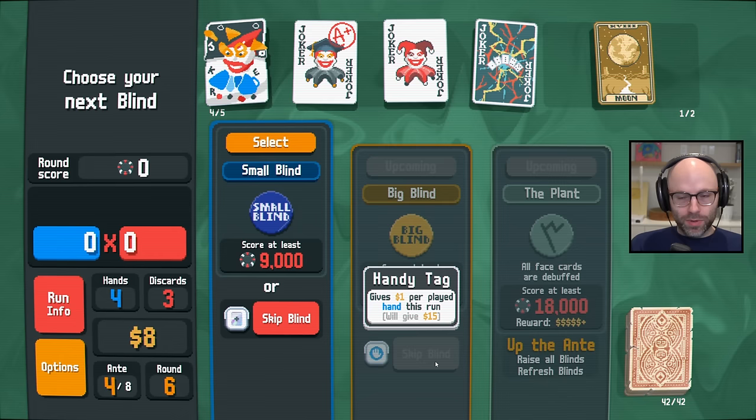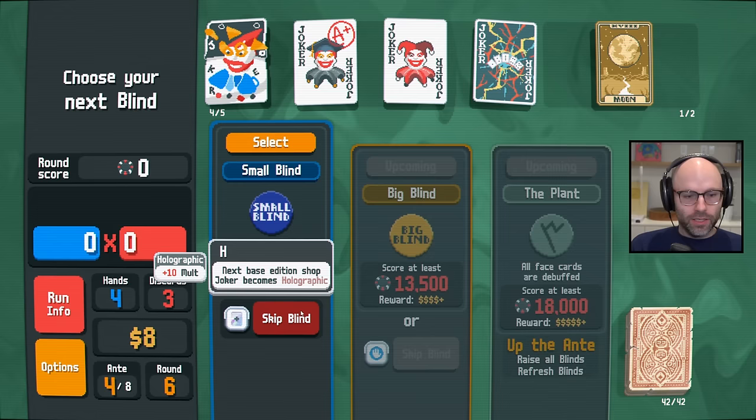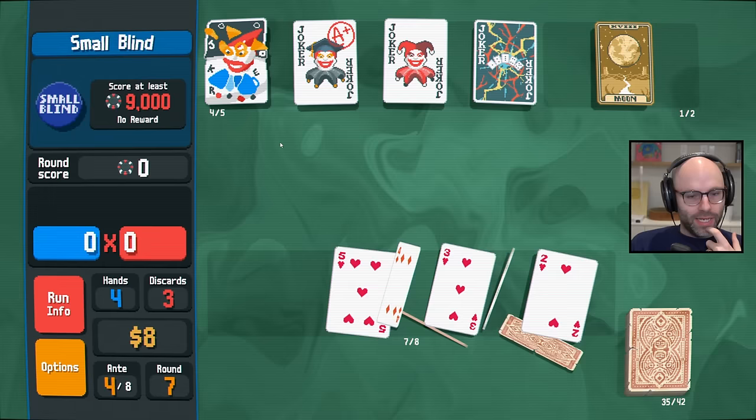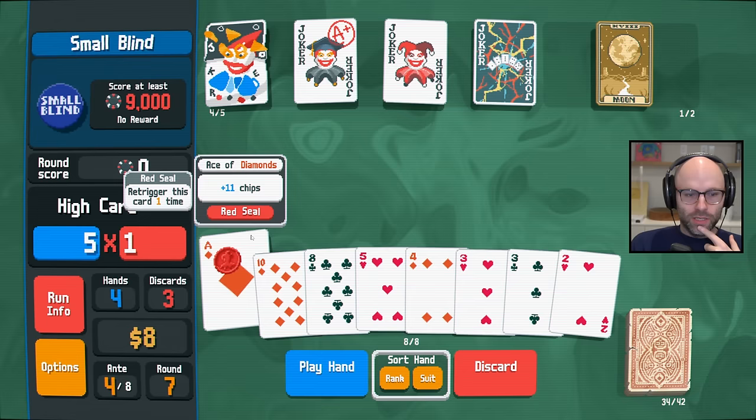I think we've got to do this one so that we can buy something useful in the shop, and then skip the next one for money if necessary. Or maybe we skip this one and buy the hollow mult in the shop. But can we get to 13,000? 13,000 is going to be tough — we just had a hard time getting to 6,000. I think we might need to play it.